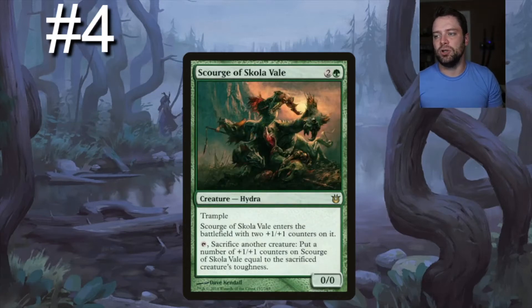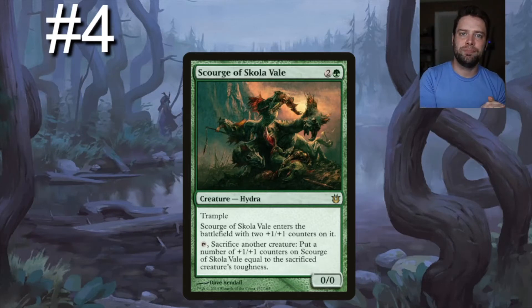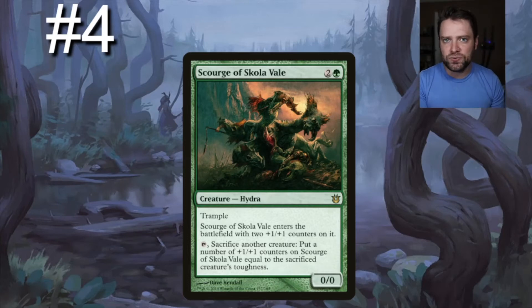Next on our list we have Scourge of Skola Vault — one green, two generic, a 0/0 with trample. When it enters the battlefield, put two +1/+1 counters on it. This is important: a creature that enters with +1/+1 counters is useful when you reanimate it, because a normal Hydra reanimated with X=0 dies immediately, whereas Scourge always comes in with two counters. Tap, sacrifice another creature: put +1/+1 counters on Scourge equal to the sacrificed creature's toughness — very synergistic with our toughness focus.